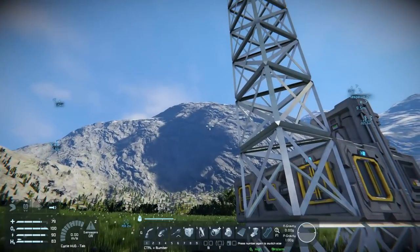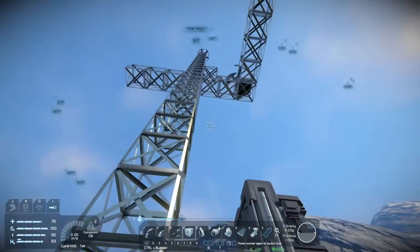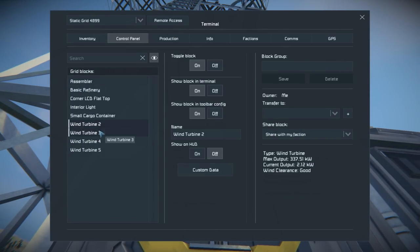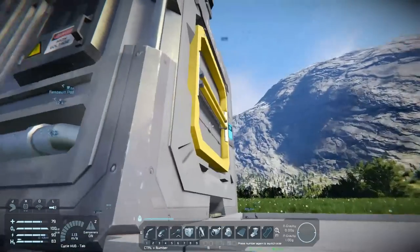I have thought about putting a whole row of windmills up there and having a grid come all the way down to connect to the base, but that's a little overkill. That's why we need uranium anyway. Let's turn these back on.